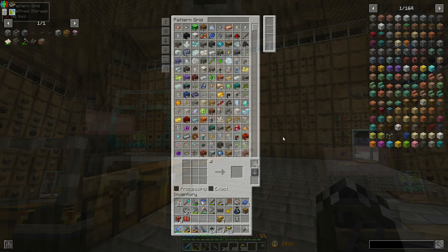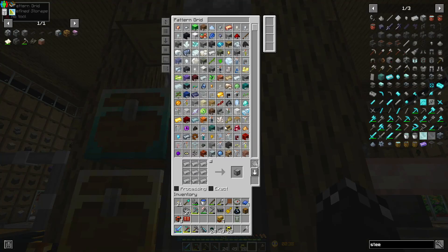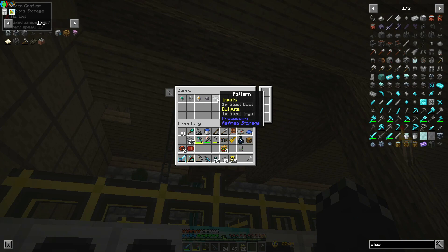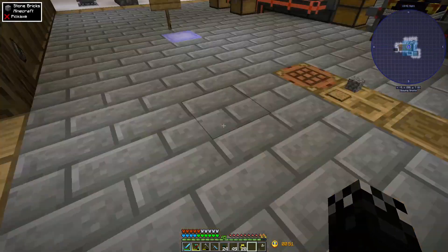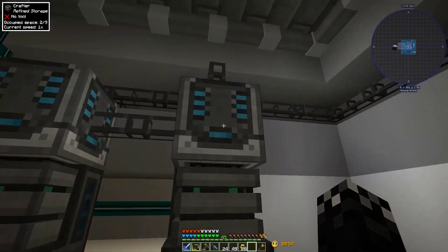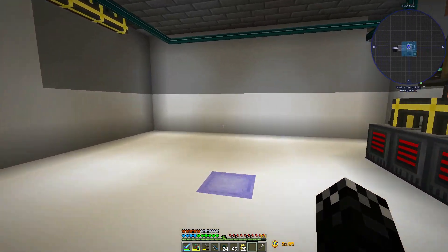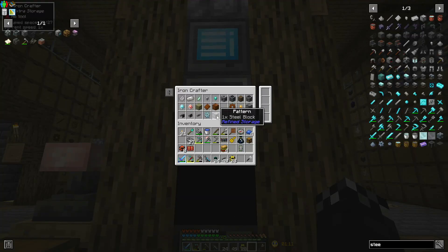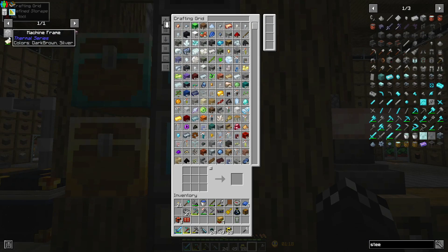One minute, I'll be right back. Sorry about that — I was on a phone call. I've gone ahead and made the patterns. I'm going to use this, put the steel dust — just one steel dust, one steel ingot — into there. Down here I've put two iron ingots to enriched iron, and enriched iron to steel dust. This is going to need some speed upgrades. I've also put a pattern in for a steel block — just nine for nine.